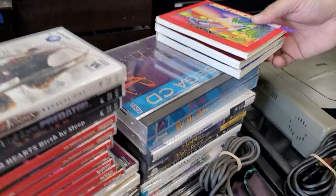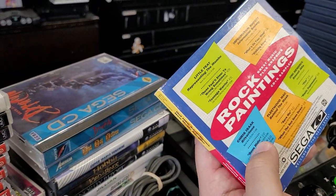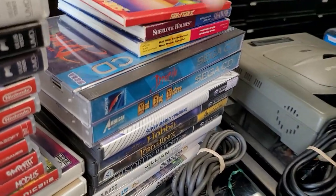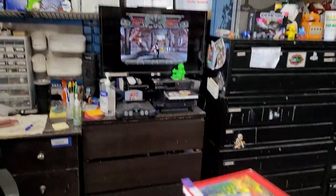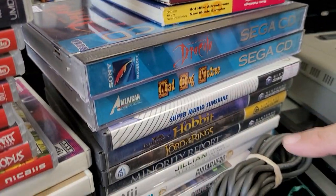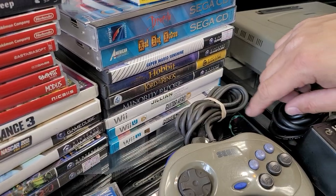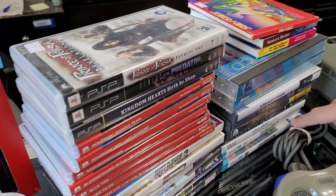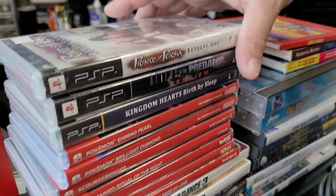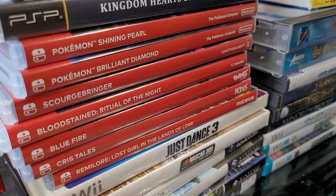Let's go through this last stack quickly here. Sophie, Sherlock Holmes, rock paintings — nice. Dracula, that's what we got playing up here anyway. Digitized graphics, Mad Dog McCree. And of course our GameCube stuff: Mario Sunshine, Hobbit, Lord of the Rings: Return of the King, Minority Report. And then we've got Jelly Fitness, Guitar Hero Live, and Minecraft. PSP: Prince of Persia, Alien vs. Predator Requiem, and Kingdom Hearts: Birth by Sleep.